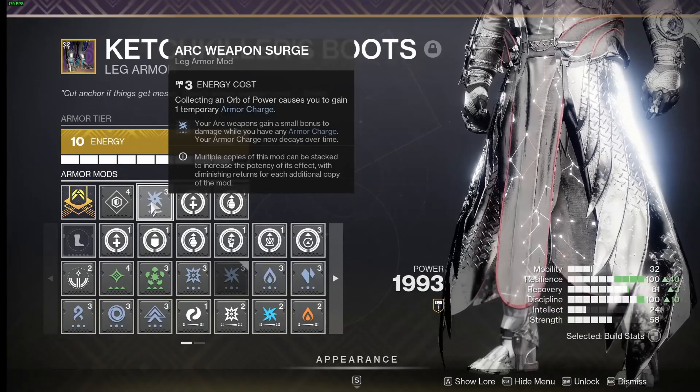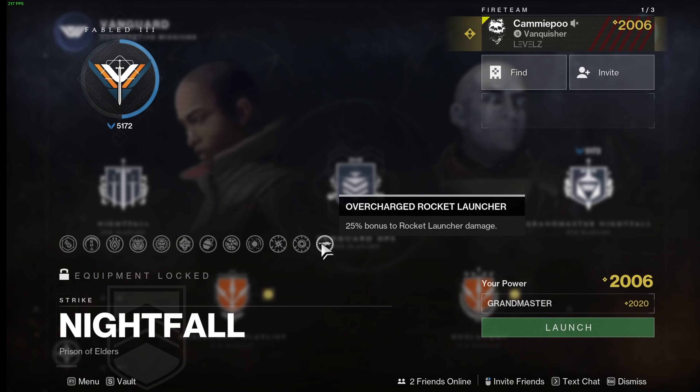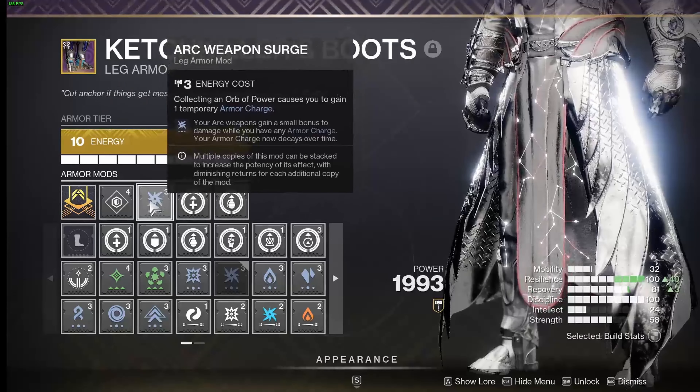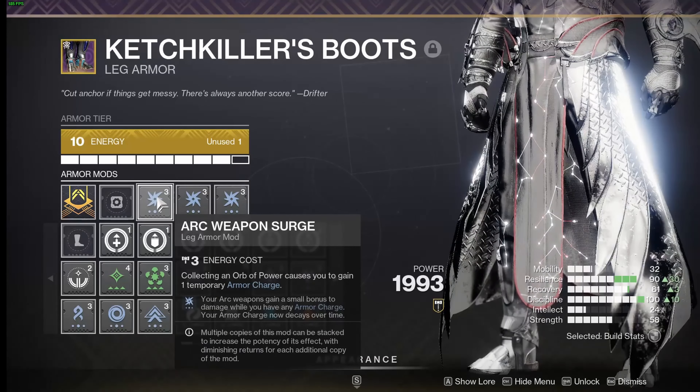Both surges and overcharges are different from weapon surge mods on your legs. I think it's ridiculous that this is named 'arc weapon surge,' which is super confusing when you look at arc surge — 25% to outgoing arc damage. With that terminology, most people would assume these leg arc weapon surge mods also don't stack, but they do.